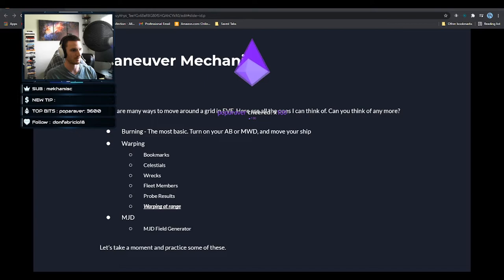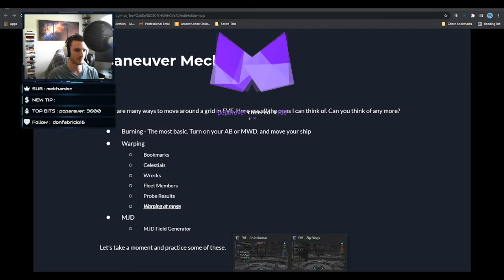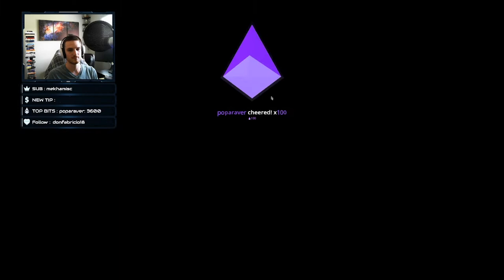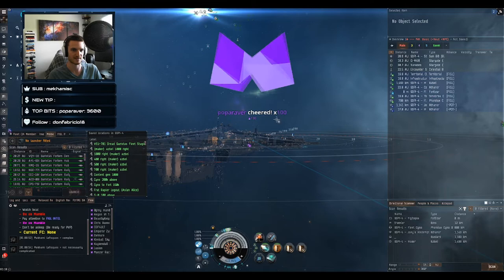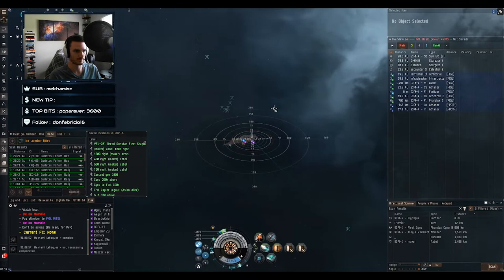We're actually going to undock and do a little bit of practice with some of these mechanics, specifically the warping ones. If you're in 9-3 now's a great time to be in a fast frigate of any kind — go ahead and undock. You can follow along and watch. A lot of this is going to be visual and practical — we're going to actually undock our ships and try things out.